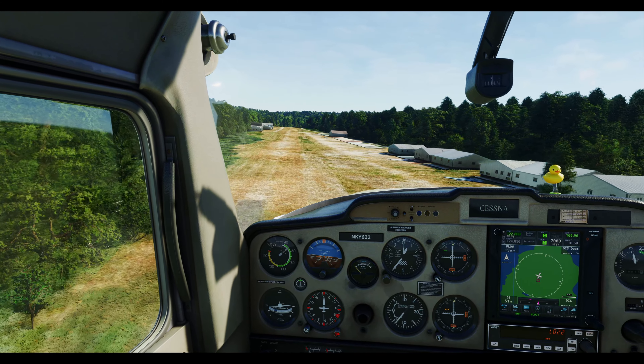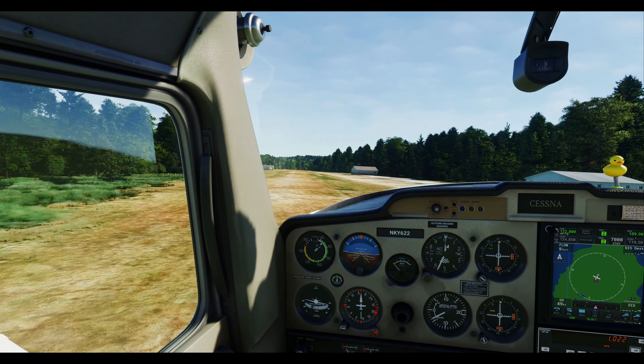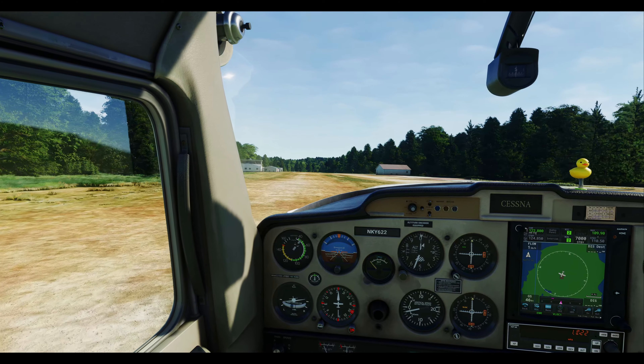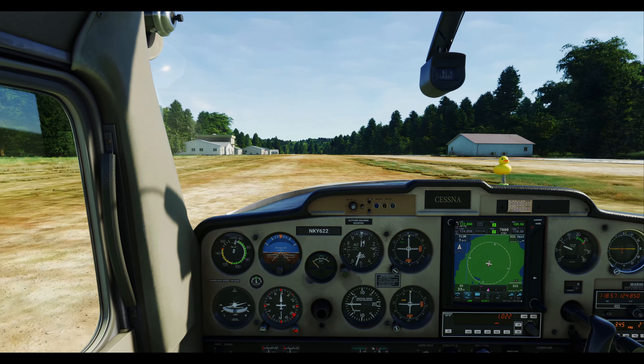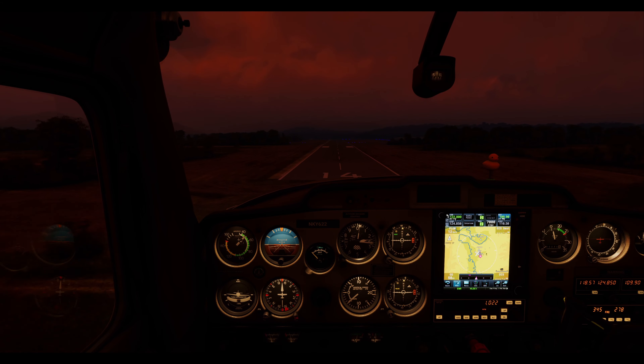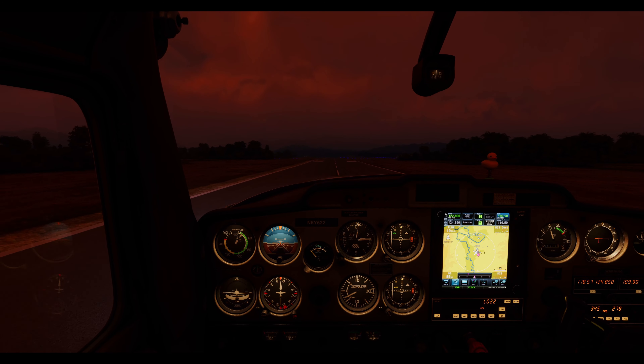This setting does have a cheeky little trick up its sleeve: it slices off the tail end of the axis range. So if you find yourself in dire need of a full elevator deflection, perhaps it's time to explore alternative avenues. We will be discussing reactivity next week, which may be exactly what you need as it doesn't remove the tail end of the axis, so stay tuned.